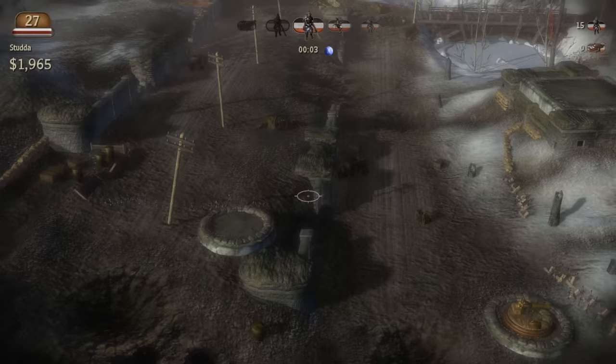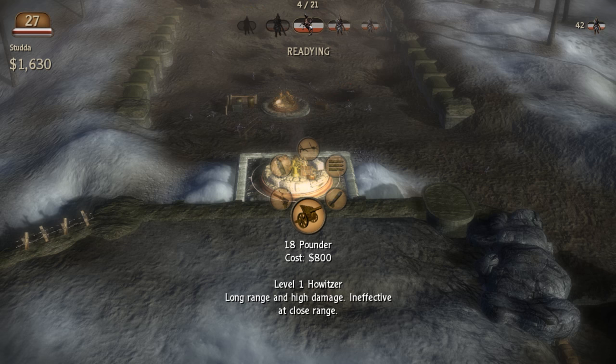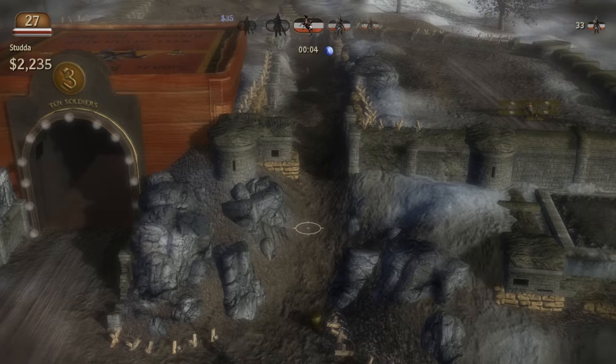Oh my gosh, okay, we got this now. We're gonna put an 18-pounder in your place, sorry about this. Yes, I want to sell this unit. So they flank around the right — can they flank around the left? I think they can only go right. So right here we have a machine gunner.